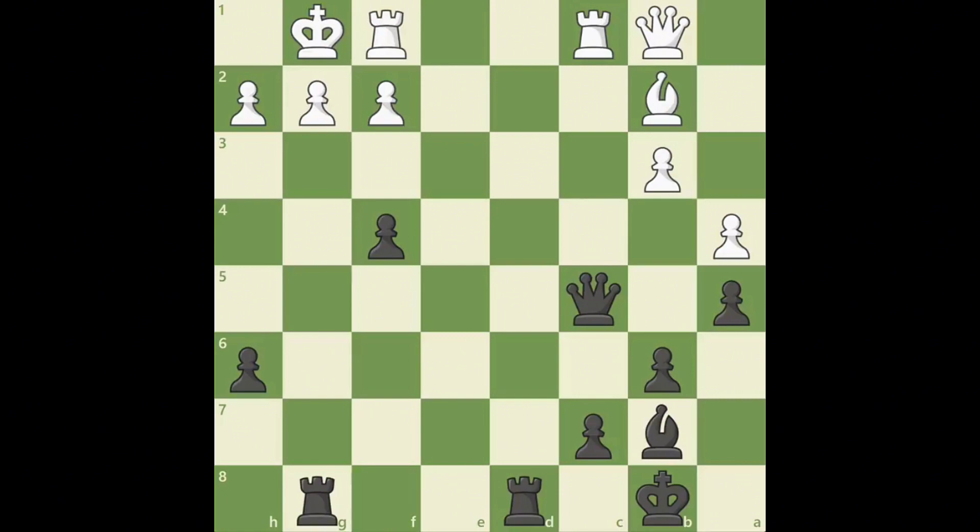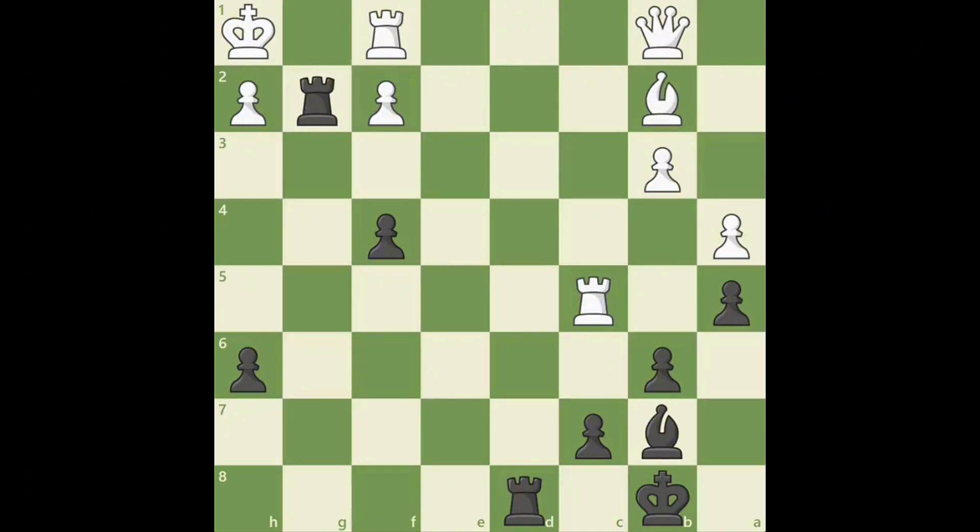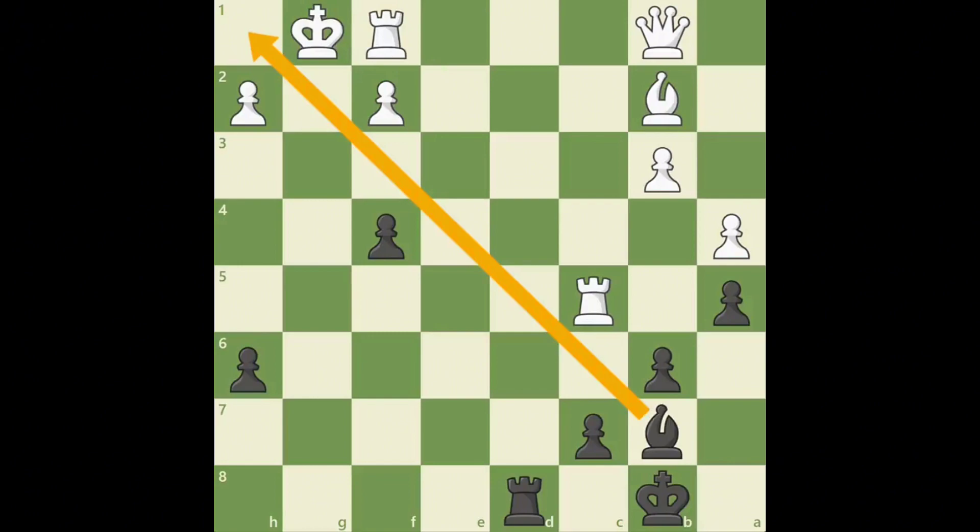If white tries to capture black's queen with rook takes c5, the game ends quickly after rook g2 check, forcing king h1. Black has opened up the long light-squared diagonal, h1 to a8. Now black's attack is unstoppable after rook g1 check. This double-check rook sacrifice forces white's king to move to the open g-file with king takes g1. Black's light-squared bishop prevents white's king from escaping, and after rook g8 check, checkmate will soon follow.